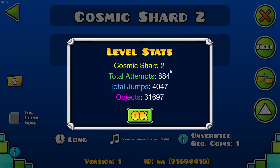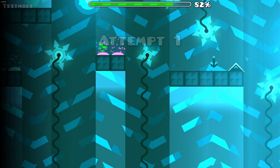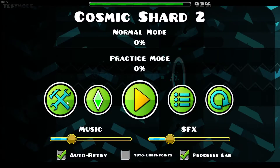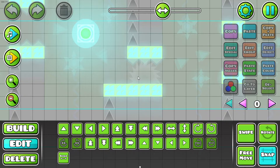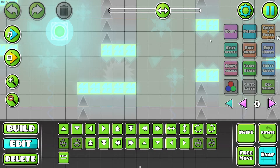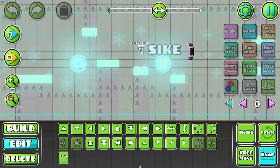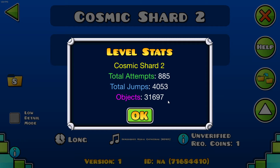One more thing I should point out: you can see the attempt-to-jump ratio is about 5. Where I've got my checkpoint, I end up getting 4 jumps — 1, 2, 3, 4. And then when I hit this orb, it counts as 2. The reason why it counts as 2 is because there's a custom orb in there that toggles that cog or buzzsaw. When you hit it, you hit it once, it activates both the custom orb and the regular orb, and that counts as 2 jumps. So any attempts that make it to here give you 6 jumps, and pretty much every other attempt counts as 4. So it makes sense that my ratio is approximately 5 jumps to 1 attempt.